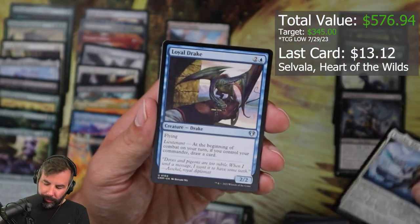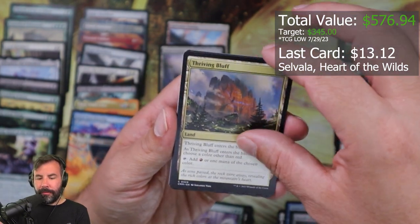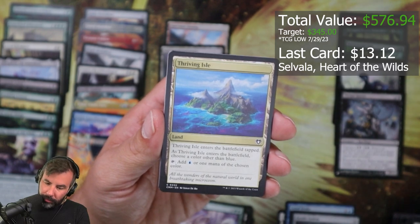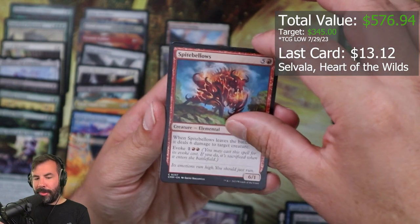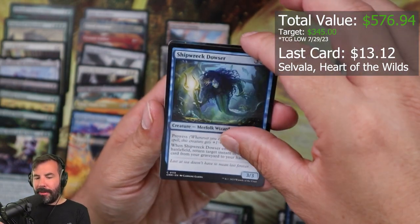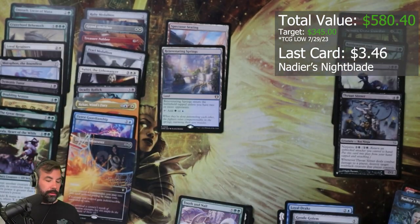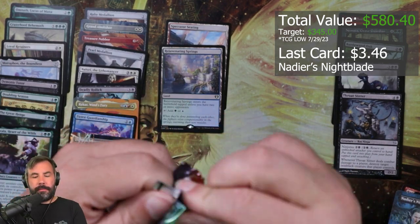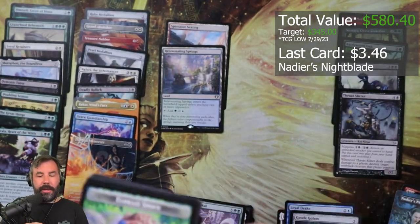Embakaw Regent, little Draka, Geode Golem, Thriving Bluff, Thriving Island, Grab an Expector, Spite Bellows, Rapacious Dragon, Shipwreck Dowser, The Deer's Nightblade. Yeah, really happy with that.